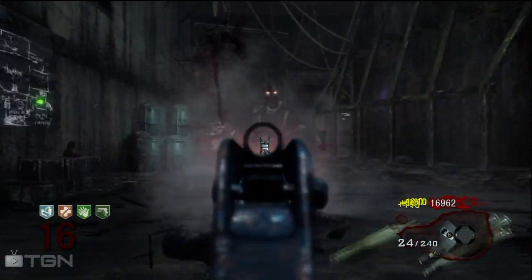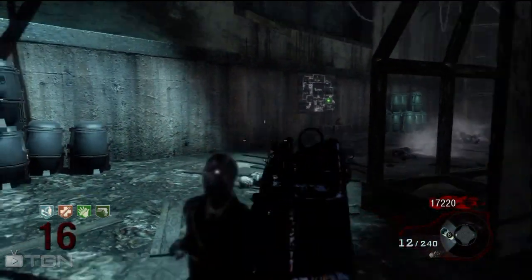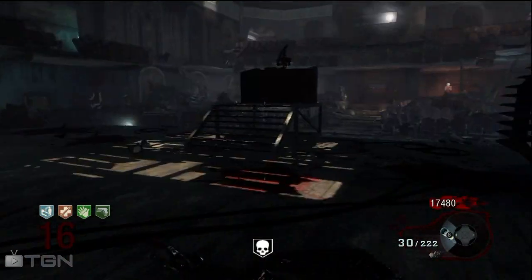Number 10: don't get cornered. That is so important. If you're just running somewhere on the map you don't know and you get cornered, obviously you're going to go down. So don't get cornered.